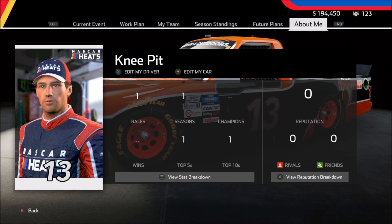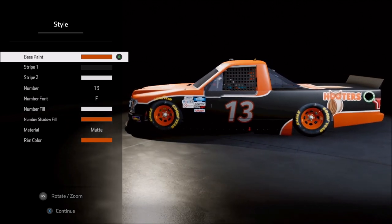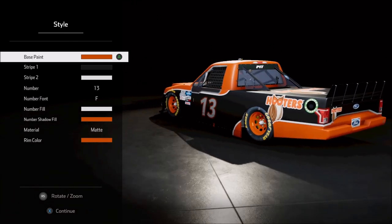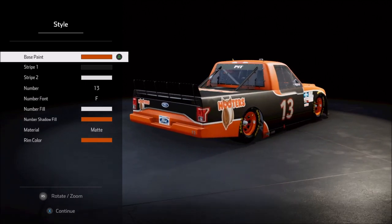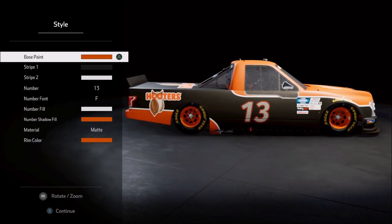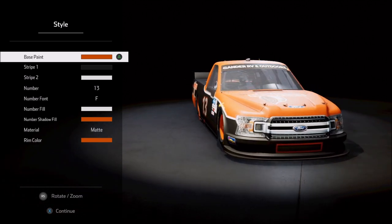The second housekeeping item is our truck — our poor truck that I painted very hastily at the beginning of the series. I came in and made a change to the base paint, the number shadow, and the rim color. They are all now a little bit better off; they were a good bit darker so I've lightened them up and I like it quite a bit better. It's not a perfect match for the Hooters logo, but it's much better than before. I'm really liking the matte design of this.